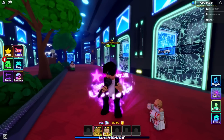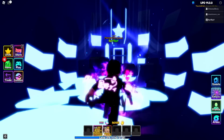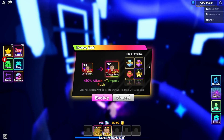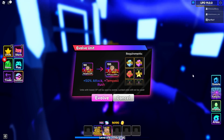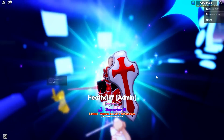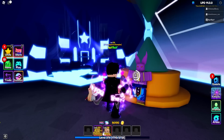Now we'll go ahead and evo him. Going to the evo area — Heathcliff is going to go from 15,897, evo costs 15 blue fruits. His second form gets plus 50 attack and Tempest Rush — that's kind of cool. Evo him and there he is: Heathcliff Admin, Mythical Superior 3. We get three more regular stat cubes and a perfect cube.